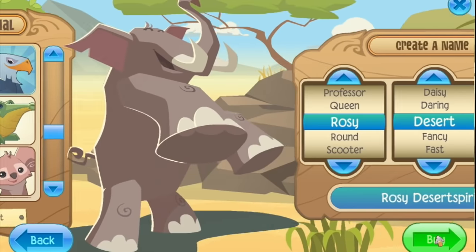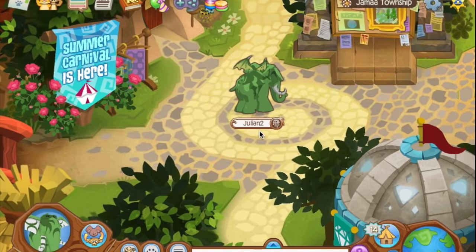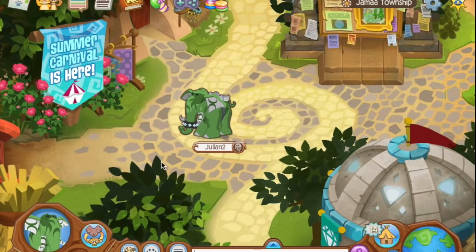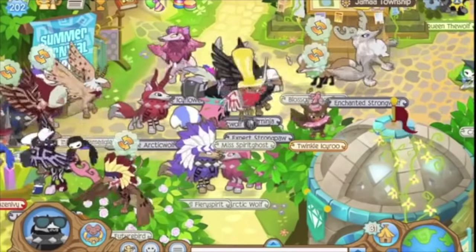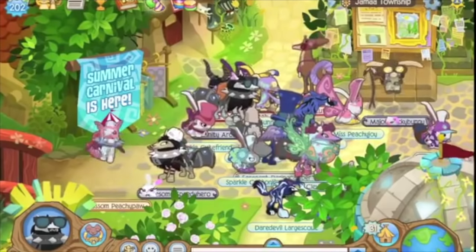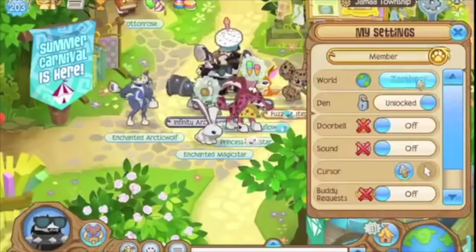The number one least played animal in Animal Jam is the elephant. Unfortunately, elephants just aren't that cool — wings look really small on them, spikes go in their trunk (which is cool but defies logic), and tail armor is egregiously bad. The concept of consistency is a difficult one for Animal Jam to fulfill, because when an animal isn't that popular, not that many people are playing it, and there's not much incentive to make items look really cool on it.